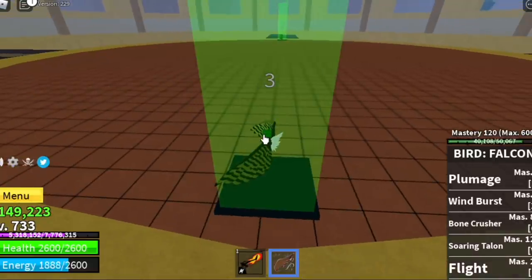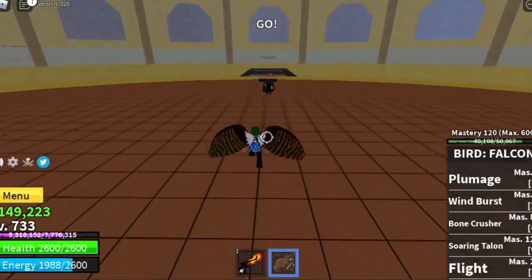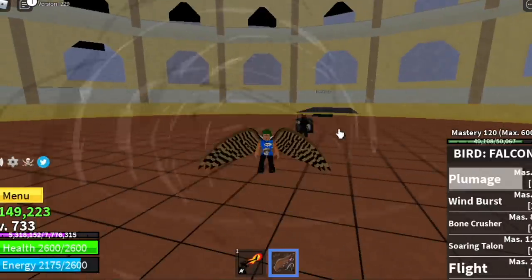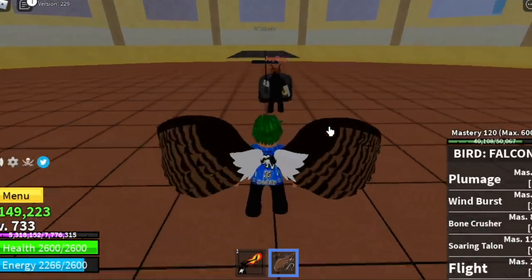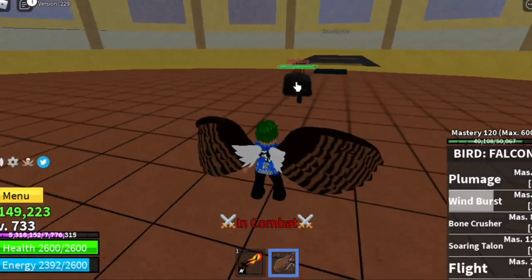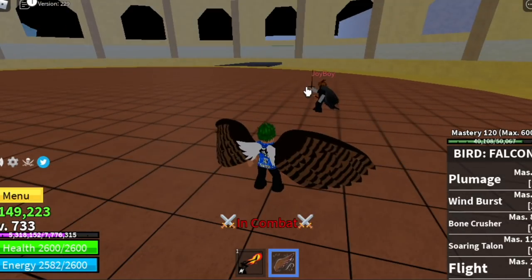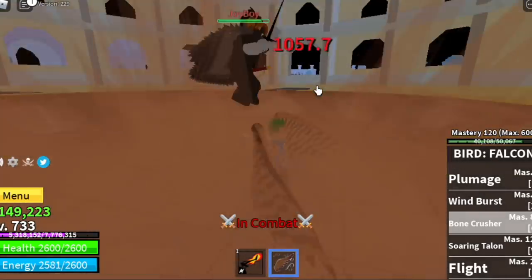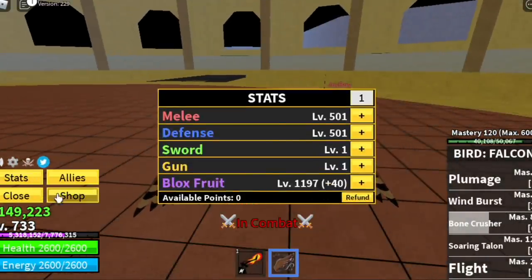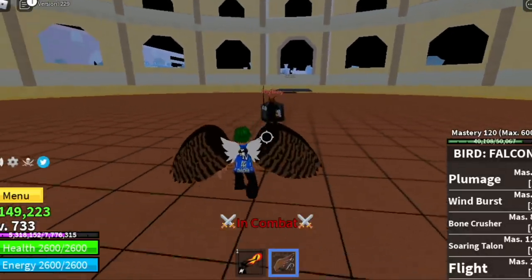Now we are going to try it in the friendly PVP. I'm looking for an enemy that is the same level as me, but I cannot find one. So this is a 1525 character — Joy Boy. We're just gonna try our skills. Again, you cannot use your skills if you don't activate your Plumage first. According to my brother, the damage of that is 1000 plus. Our Black Fruit is about 1100 plus. The damage of the Bone Crusher is kind of high — 1197. There you go!